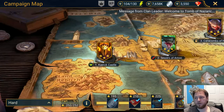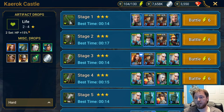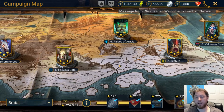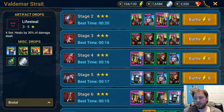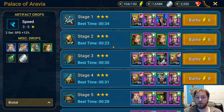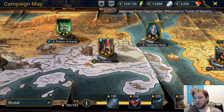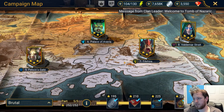Now we are going to go to early game — that is level one. You want to start pushing from four star gear to five star. Brutal campaign is going to be good for that, and you're going to be playing campaign a lot to be able to six-star your champions. Vladimir Strait is great because you can get all of the lifesteal gear, and that is so important. You could also go for the Palace of Arabia for speed gear.